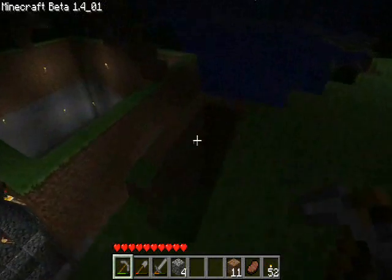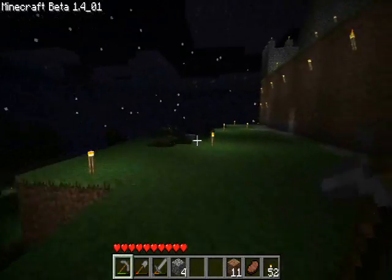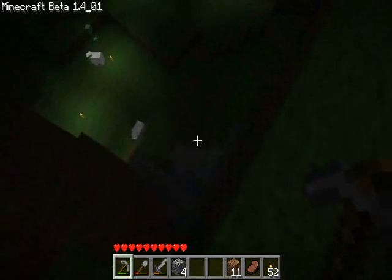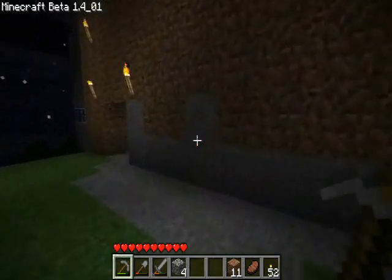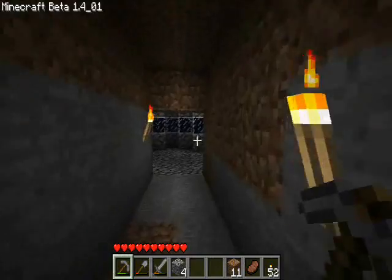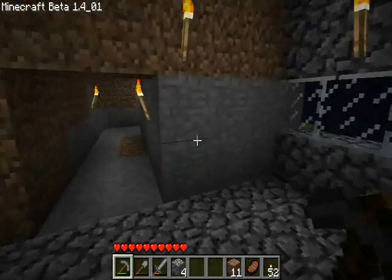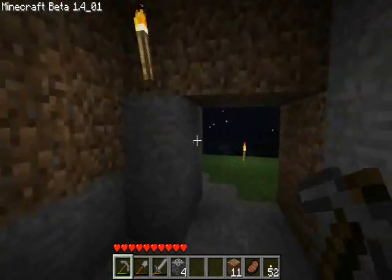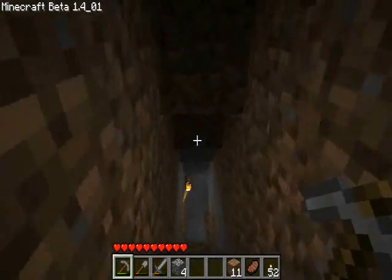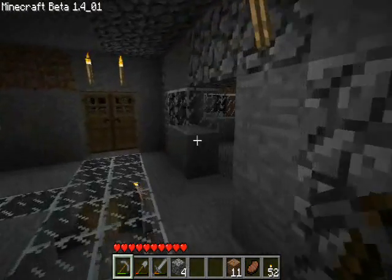And this over here is in the process — I'm not sure if you can see that very well — but this is in the process of being raised up. So is this. This has been taken straight down. Also, we have a new passage here and here. This one just goes over here into our little cyclon face — watchtower thingy. And the other one just goes straight down to the second floor. Got to raise the ceiling there a little bit. We're just going to sleep this one off.